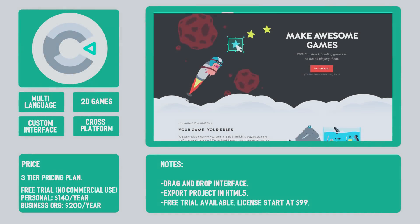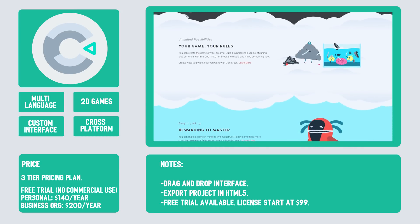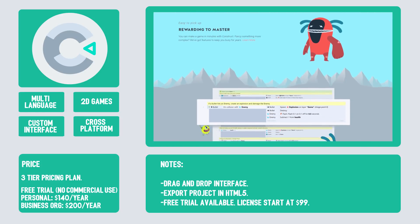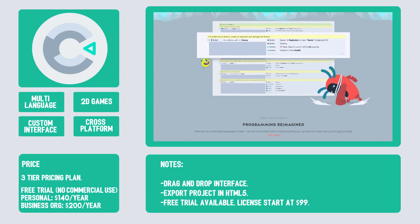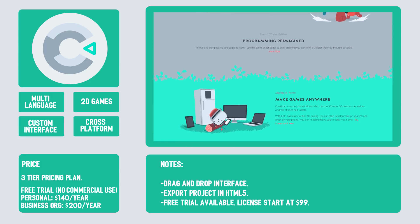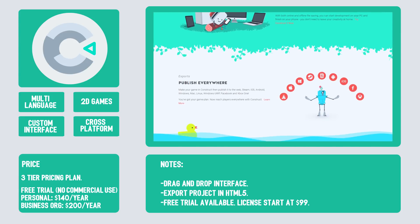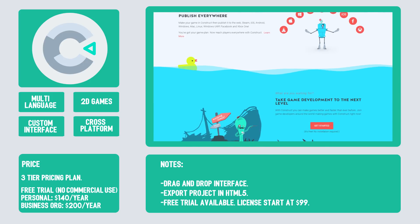Number 4 is Construct 3 by Scirra. Another easy-to-use 2D engine, Construct 3 has a drag-and-drop interface and a library of built-in behaviors so you can quickly develop your game ideas. It's ideal for game makers who don't have deep programming skills. It has an active plugin marketplace and getting support from other developers is relatively easy. One cool thing about Construct 3 is that you can export in HTML5, meaning you can put your game on the web and have friends play it in their browser.